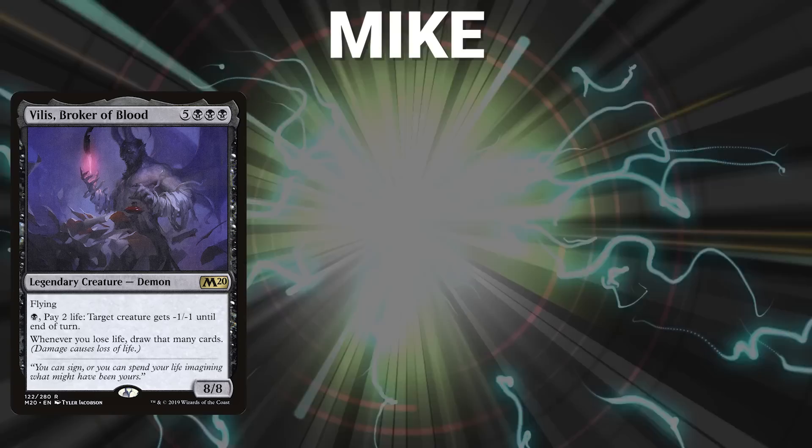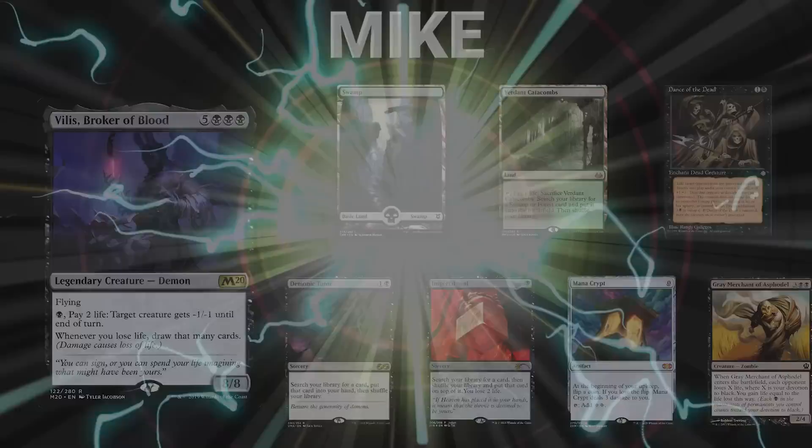Mike's opening hand contains a Swamp, Verdant Catacombs, Dance of the Dead, Demonic Tutor, Imperial Seal, Mana Crypt, and a Grey Merchant of Asphodel.